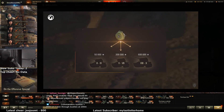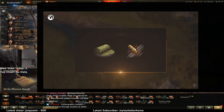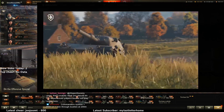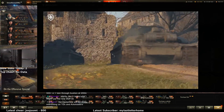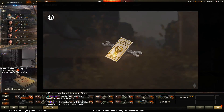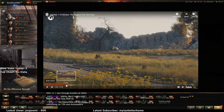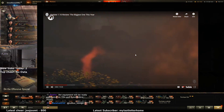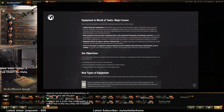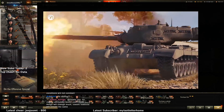Most equipment is divided into three classes featuring different prices and tier availability. The camo net and spall liner are exceptions. With this update, old equipment will be replaced by the new system. All improved equipment on your vehicles will be automatically unmounted and moved to the depot. All players will receive demounting kits for free to reconfigure their vehicles — wait, why are we getting demounting kits if they're all already demounted? Additional kits can be obtained by completing daily missions or purchasing with credits. The updated equipment system gives players a chance to experiment and create new tactics.